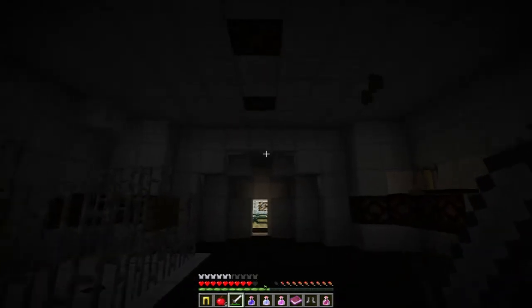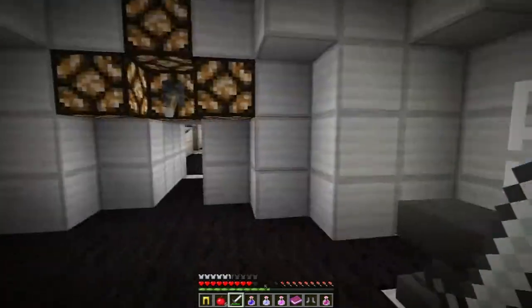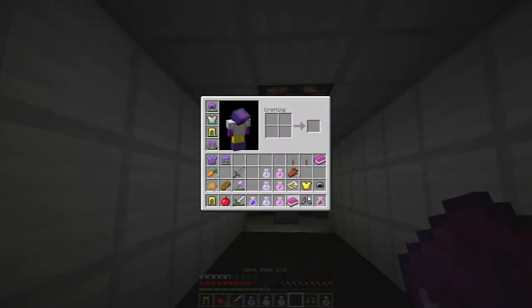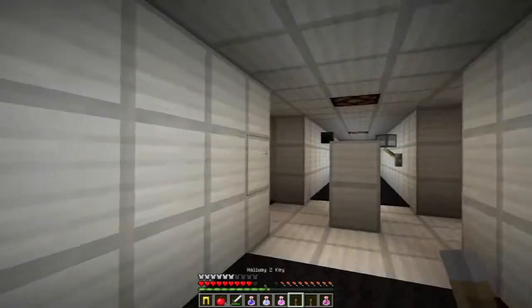There are literally no light switches — I dislike this room, let's leave. We've got a load of equipment and armour, and two keys: one to the hallway and one to the armory.